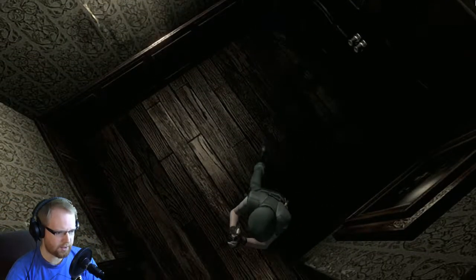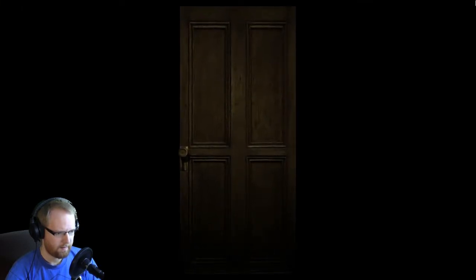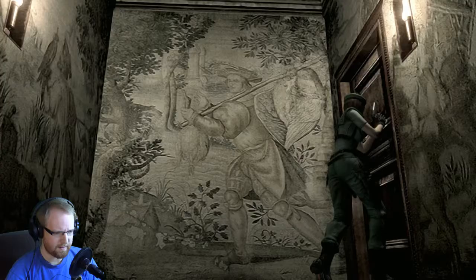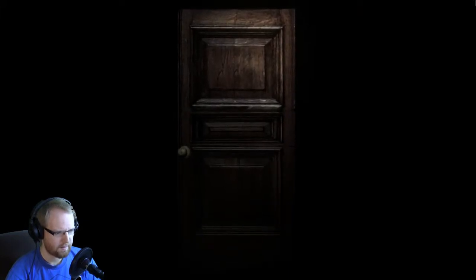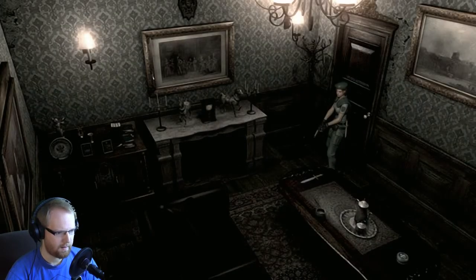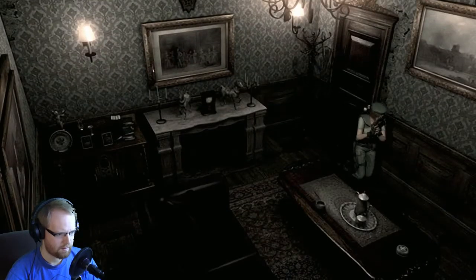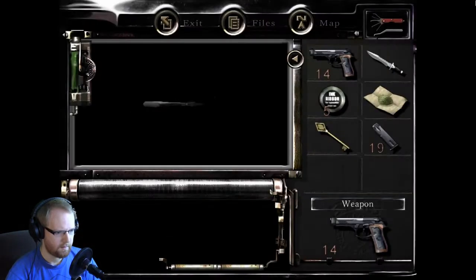Alright, so now we're going to get the shotgun. Hopefully it's not like Resident Evil 0 where it takes two inventory spaces — I don't think that's the case. They changed the camera angle, interesting — it wasn't up above like it was before. Alright, so another dagger. Oh, ink ribbons — I'll take those too. Yes, I will take the ink ribbons. Take the shotgun. Yes! Awesome.